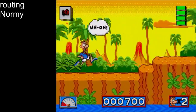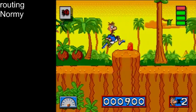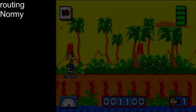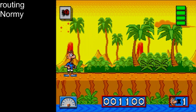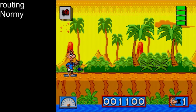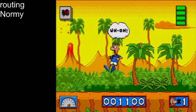You can maintain your dash speed by essentially pressing A and B constantly. The main issue is that since you're going really fast in the air, you really need to worry about pterodactyls. Routing the game is going to be figuring out where to dash-jump and whether to do a tiny jump or a large jump.